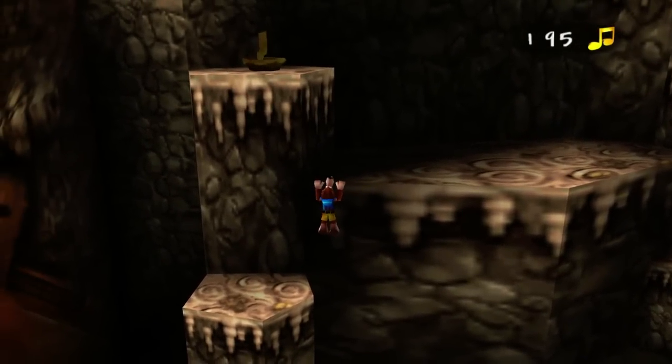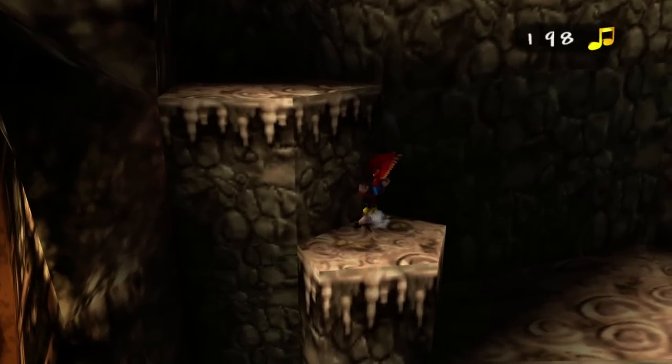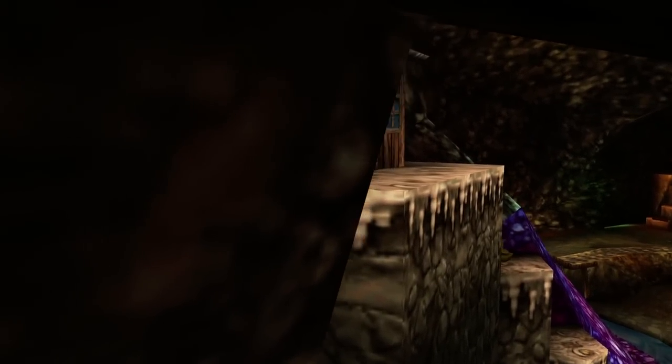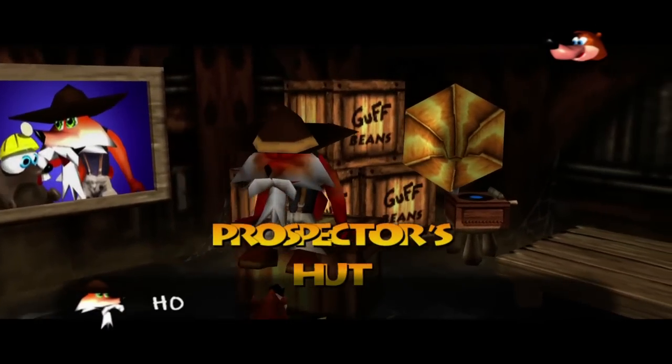Actually, I want to get to the top of this hill because there's a little house I want to go check out. Let's grab that. Yep, right up here. It looks like there's one more note to grab, but I'll try to get that on the way out. Let's just go inside. This is the Prospector's Hut. Let's go talk to the Prospector.